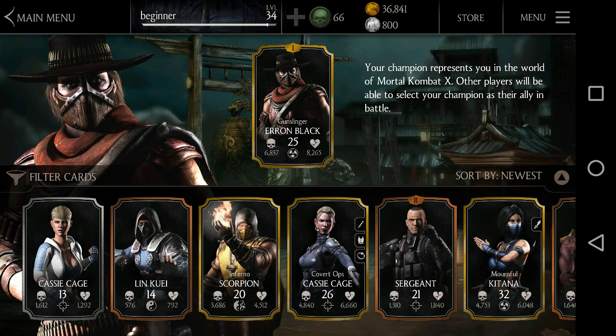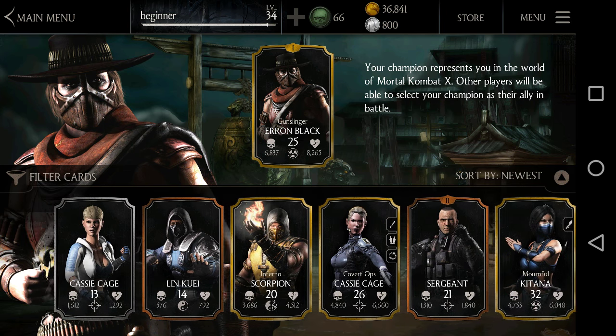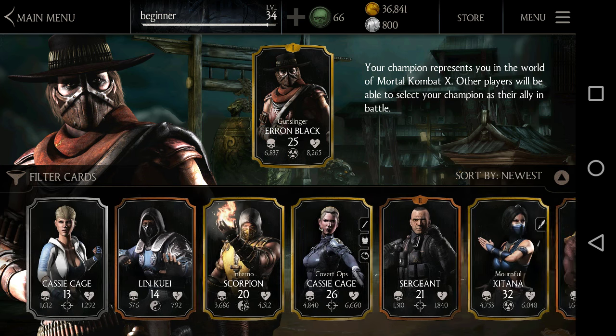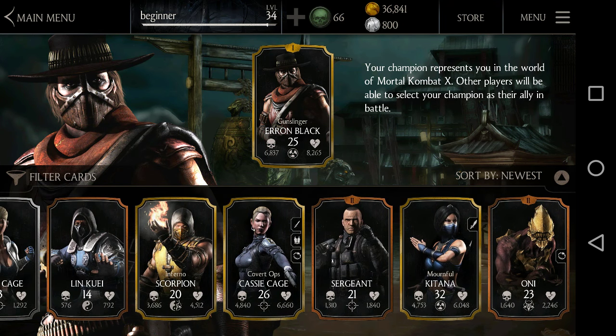Let me show what cards I have. I got three gold characters from combat packs: Mournful Kitana, Cover Up Cassie Cage, and Inferno Scorpion. I got Mournful Kitana because I needed someone for my Outworld team - I knew I was gonna win Aaron Black, and Mournful Kitana is perfect because she gives one bar of power for every Outworld teammate. I still need someone else from Outworld, and for now I'm just using my silver Kano.